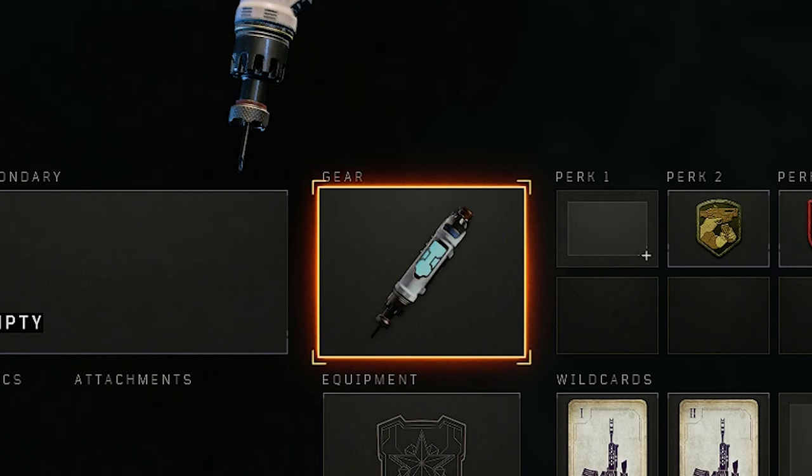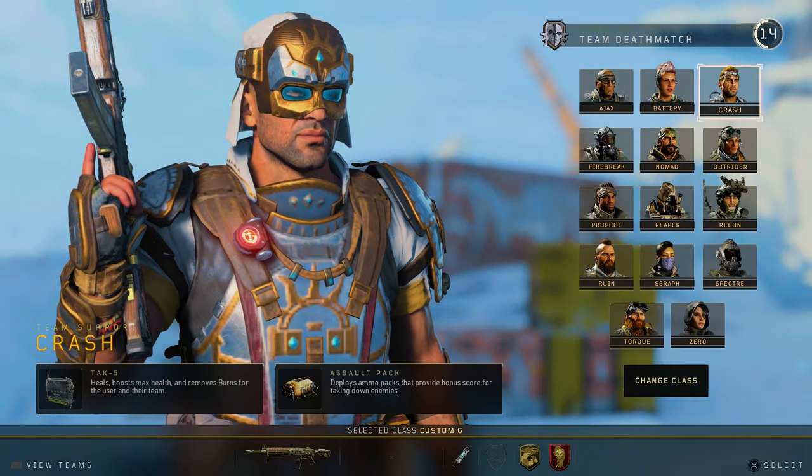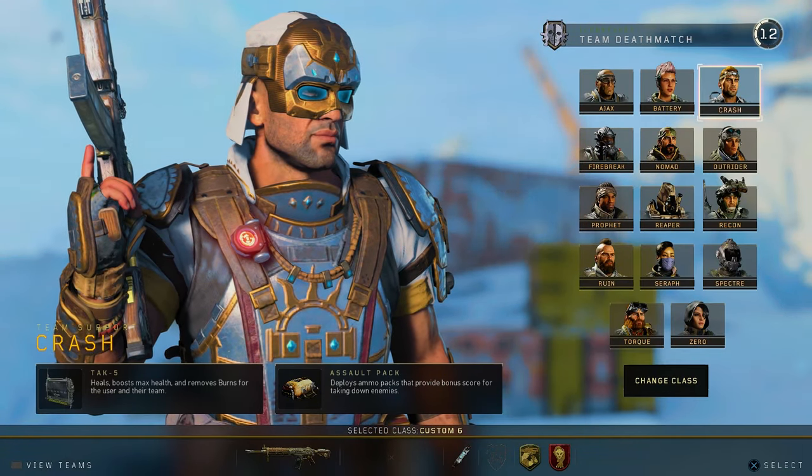The gear is always gonna be Stim Shot, of course. My perks are Gung Ho and Dead Silence. Because I'm not running Scavenger, I'm gonna be running Crash as my Specialist.